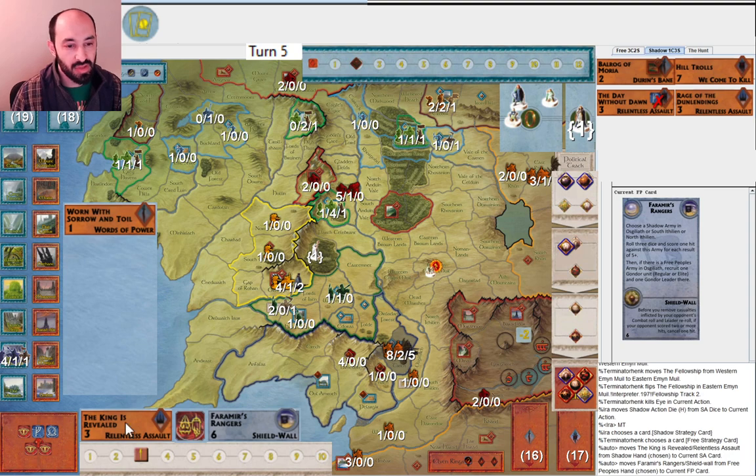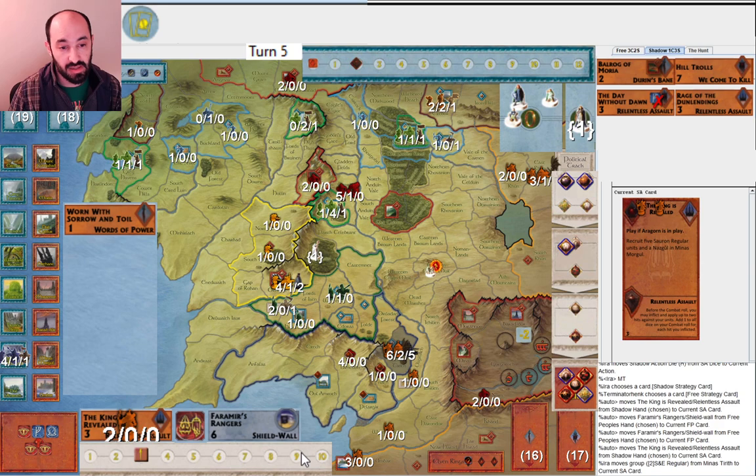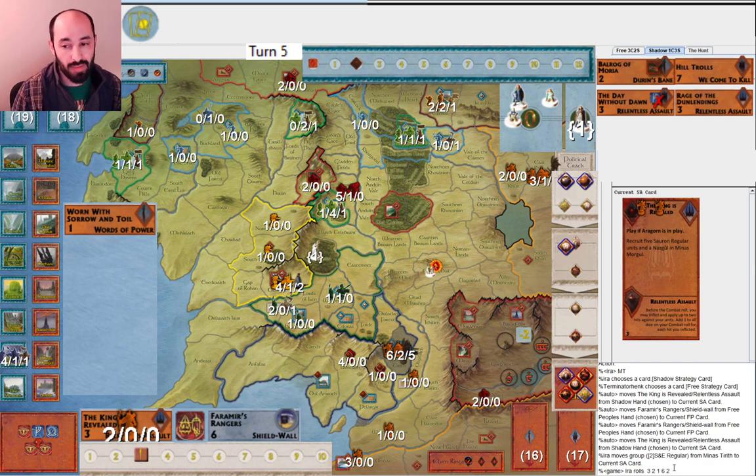I attack into Minas Tirith. I play Relentless Assault - obviously a good combat effect. They play Shield Wall. The question is: would you now sacrifice two units or not against Shield Wall for Relentless Assault? My choice was yes, I used two units, and now I'm going to hit on four or better. My thinking is two hits doesn't do any good, but three or four hits would be great. I think my expectation is at least three. But I rolled quite badly - on my combat roll I only got one hit, and on my leader re-roll I got no hits. So I got one hit total, and my opponent got four hits against me. In that combat I just took six hits and did one to them.